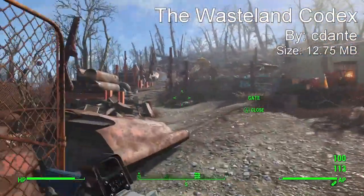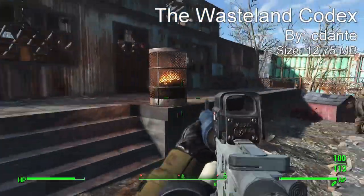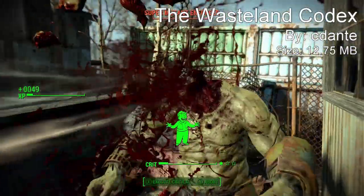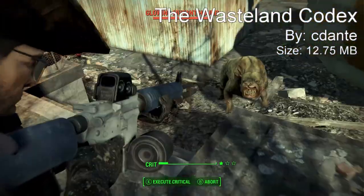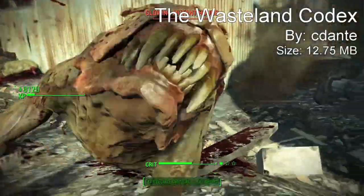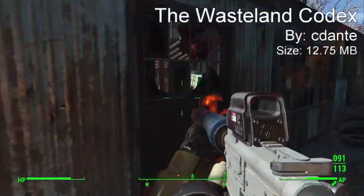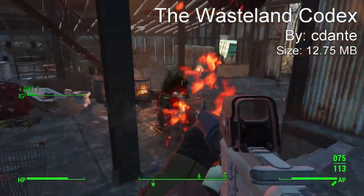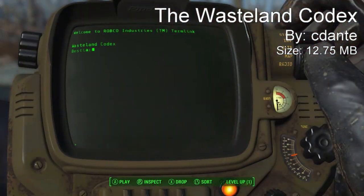Once it's installed, you'll receive a holotape in your inventory called the Wasteland Codex, and you can set it to autoplay mode. So whenever you stumble across a new entry into the codex, it'll just play it for you and the storyteller will talk over your game and tell you exactly what it's about. In this playthrough I actually got a recording of a dog bestiary because I killed one of the super mutant dogs, and it told me all about super mutant dogs and dogs in the wasteland — I thought that was really awesome.